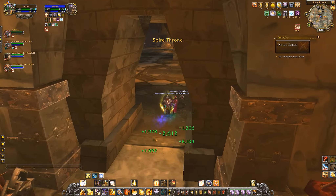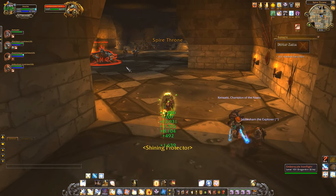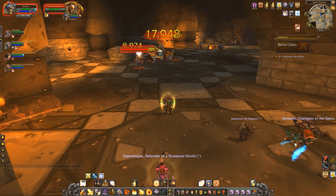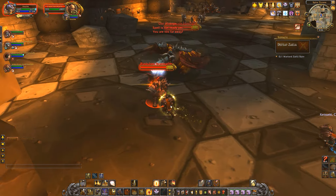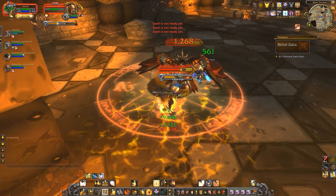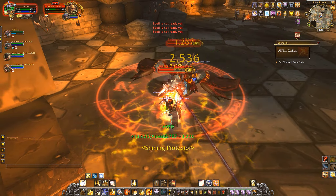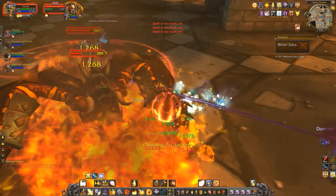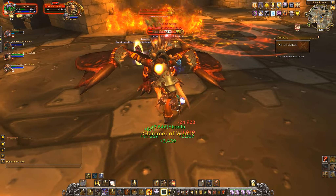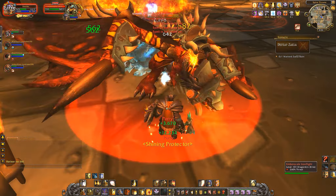The next room has packs of Wormcallers and Emberscale Ironflights, which makes for a devastating combo. The Emberscale is a dragon that will spit a line of fire, while the Wormcaller will chain-pull the group — meaning if they combo this attack you'll be pulled right into the line of fire, which really hurts. Make sure to either kill the dragon first or tank him in a corner; if you tank him in a corner the line of fire only goes into the wall and your group will be much safer.